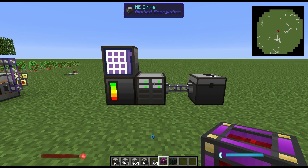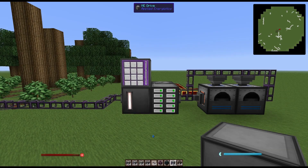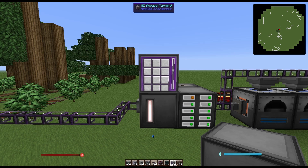You will need a power source for this. Obviously to run the pulverizer you're going to need RF, or you can use a MFSU with EU, but primarily you are going to need any kind of power source to power the controller. It's a good idea to keep your power source for your network outside of the actual storage for the network — if your network runs out of power, you will lose access to your entire inventory.